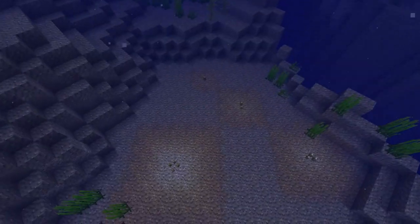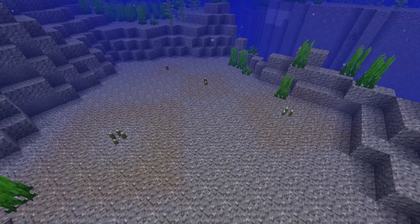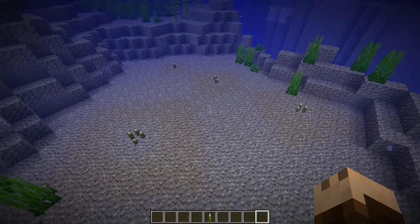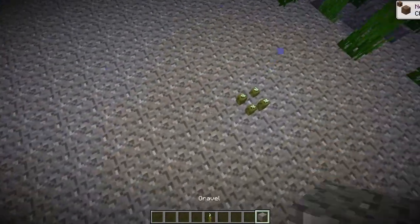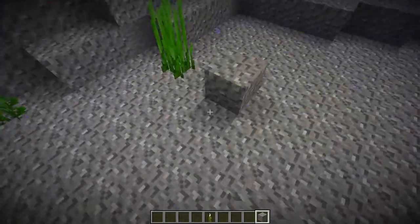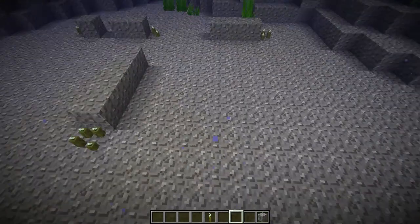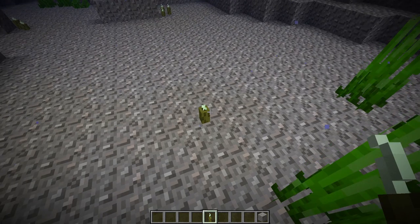An easy way to show you: I now have one, two, three, and four placed out and you can see it's getting bigger and bigger. I'll go down just to show you — you can see one, two, three, and four. It's hard to see underwater because of the night vision effect, but you can see the radius. So one pickle is one block radius, two is two, three is three.